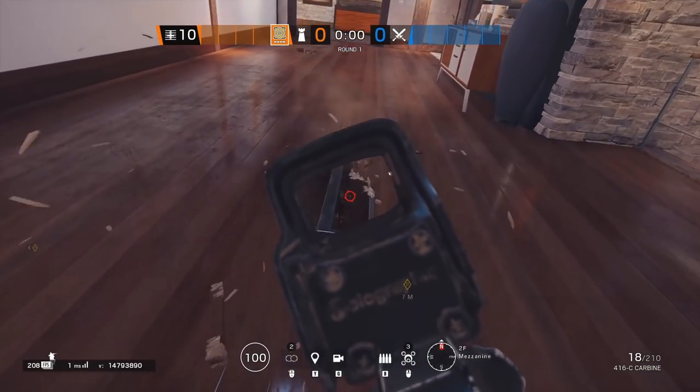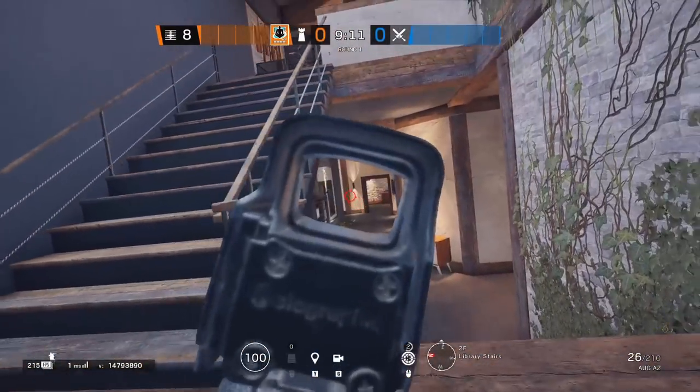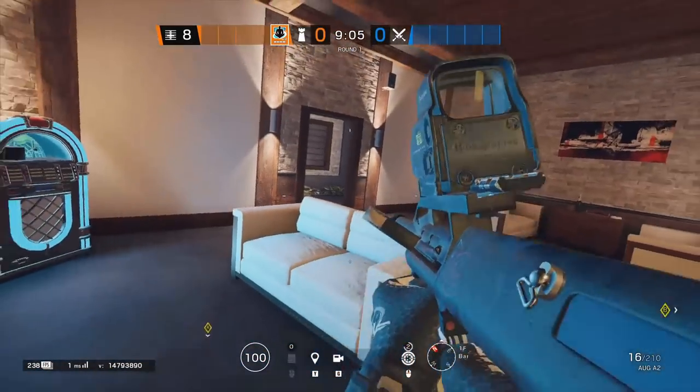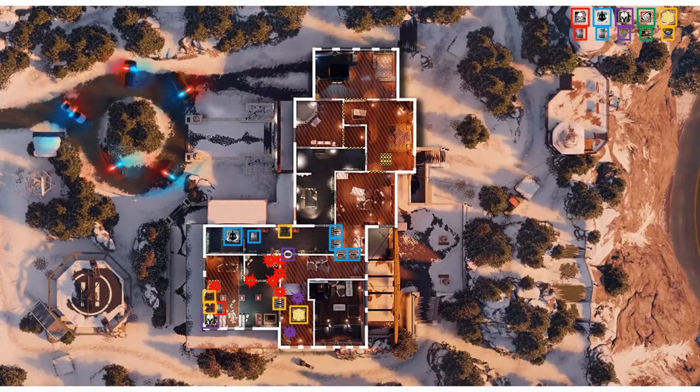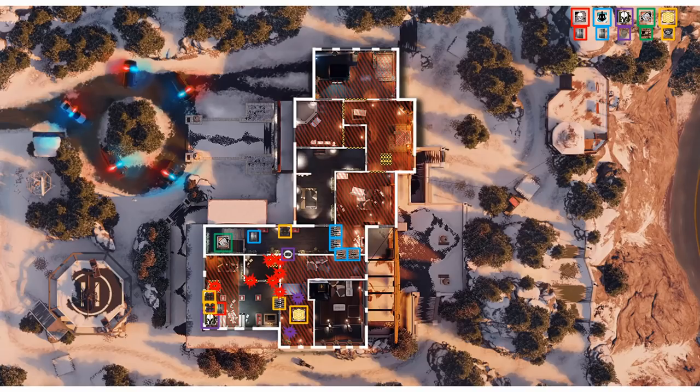I don't think those takes are going to be particularly strong though. Jaeger can hold bar from above, Wamai always has the option of peeking from library stairs, and we can also have a player drop and play behind the counter in bar. Against attackers outside library, we have crossfires between Maestro and Jaeger, and we also get support from smoke on site. Against attackers trying to clear from office, we have a triple crossfire between Wamai, Maestro and Jaeger, while also getting intel from below with Pulse, who is also responsible for taking over the position of Wamai or Jaeger if they happen to die early.